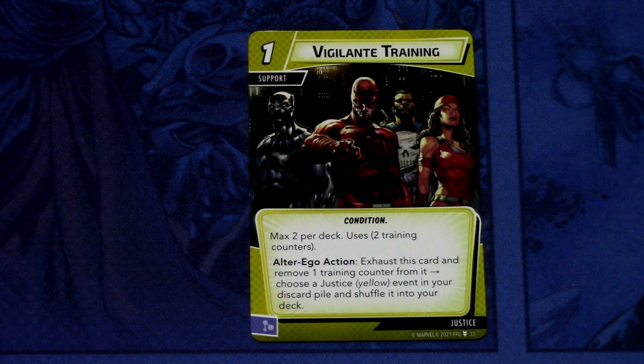The Justice card is Vigilant Training. It is a Condition, max 2 per deck — there are only 2 copies. It uses 2 counters. Alter Ego action: exhaust, discard 1 training counter, choose a Justice yellow event in your discard pile and shuffle it into your deck. The art here is amazing — it's foreshadowing that we will be getting some of the Defenders, probably like Daredevil, Electra, Punisher later on, hopefully soon. So you basically get Justice cards back from your discard. Pretty interesting.